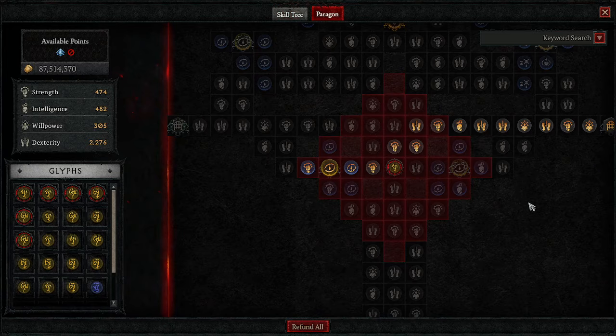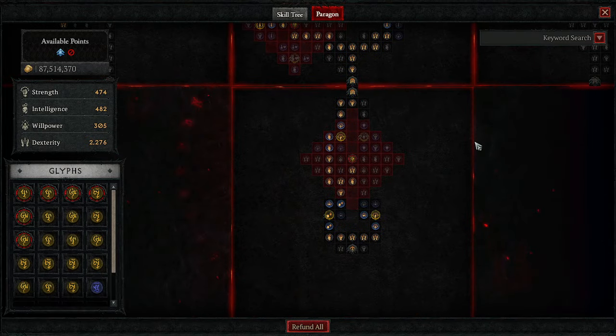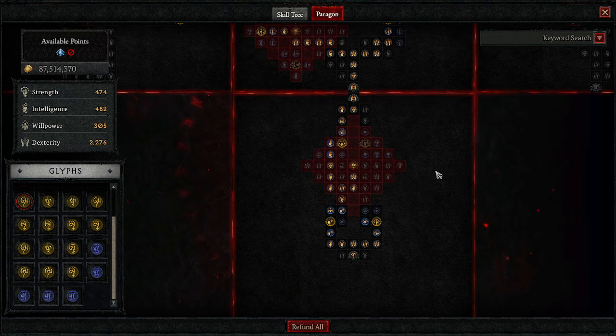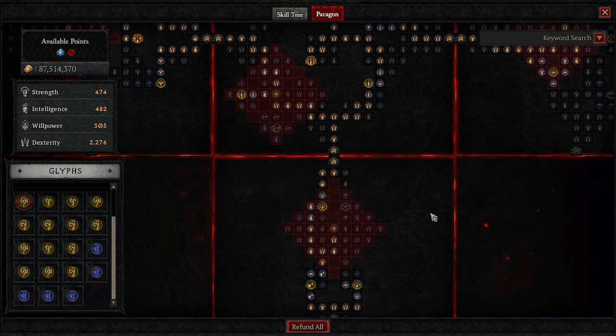This makes crowd control damage your best stat — it's just chef's kiss. On the paragon board, remember: do not blindly follow our paragon paths. We are showing you how to activate glyphs and how to path to make sure you have enough of each stat when you get there.